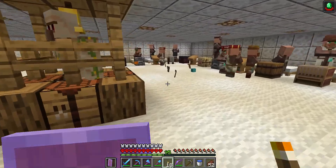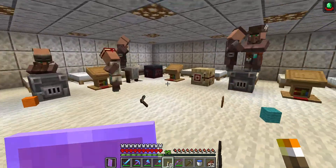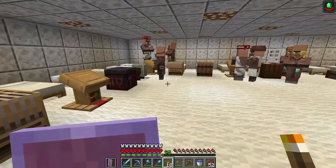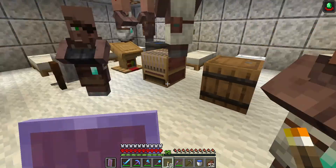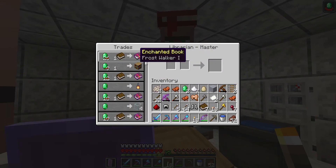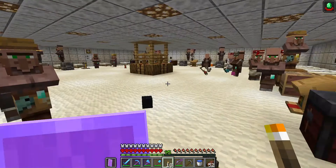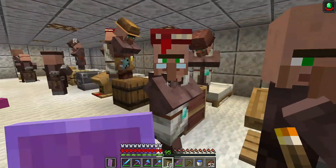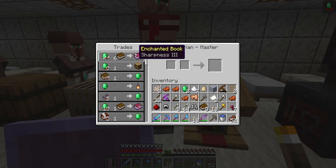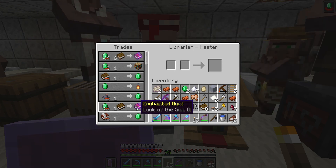This is the largest research lab I've built. As you can see, it's mostly populated with librarians. It wasn't far into the game and I have no idea which librarian is which, but I've got mending, respiration — that's handy especially if you're going to do a lot of stuff underwater — and luck of the sea, which can be stacked.